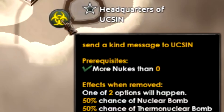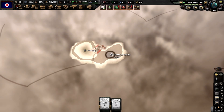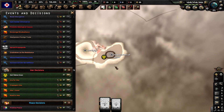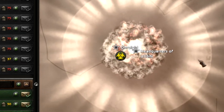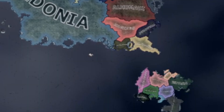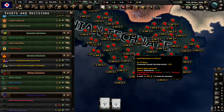April Fools - proceeds to just nuke this island. There's the ability to get nuclear weapons completely for free and then use it right here by sending a kind message. Let's send the UN of this world a very kind message.